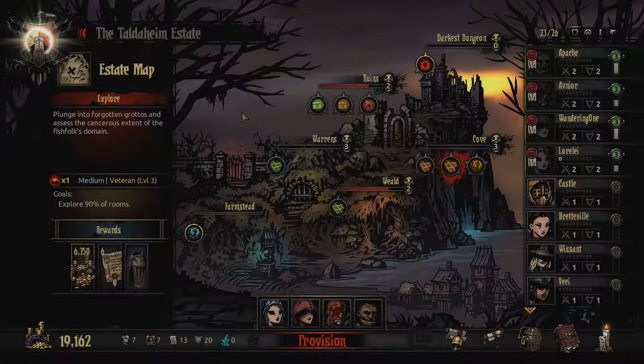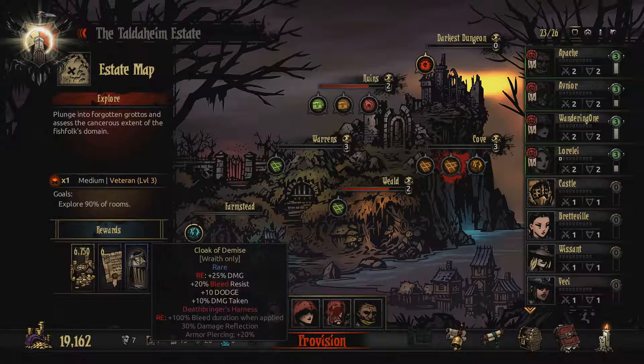Hey everyone, it's Apache here and welcome back to Darkest Dungeon. Today we're going to do this Cove run, explore 90% of rooms. It's a medium veteran mission, and we're going to get this cloak for Wraith.